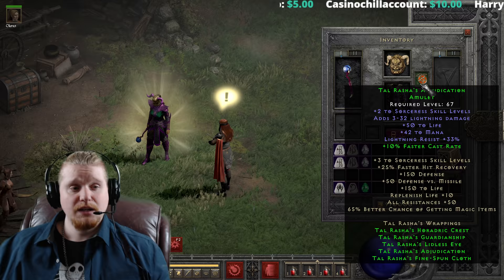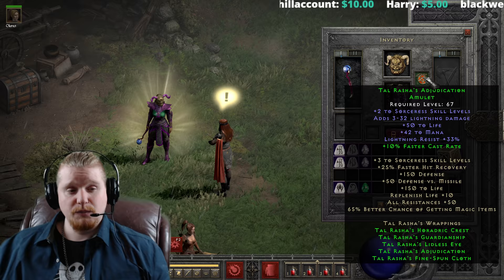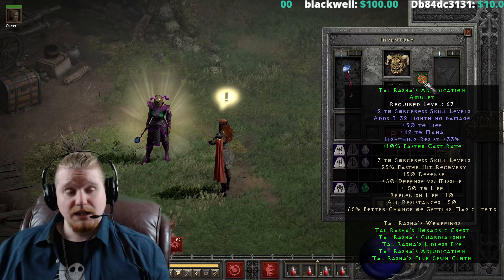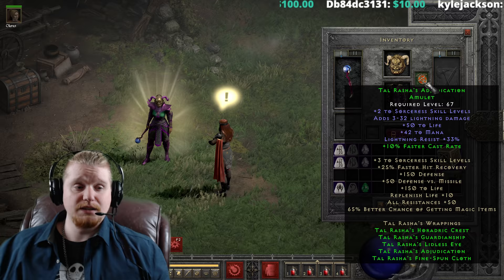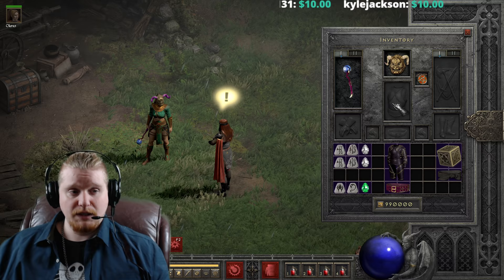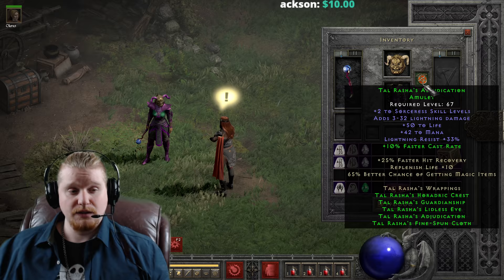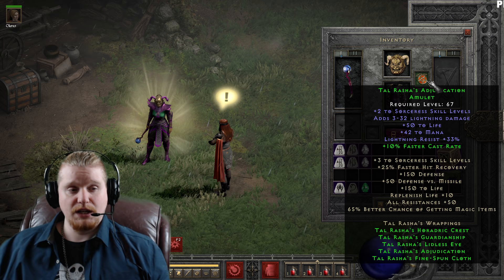We also have the Tal Rasha's Adjudication Amulet. This one is level 67 requirement. It is +2 Sorceress Skills. It has 3 to 32 Lightning damage, which is absolutely useless for Sorceresses. It also has 50 to Life, which is nice, 42 to Mana, which is great, and 33% Lightning Resistance — nobody's going to say no to a little extra Lightning resistance, that's actually a pretty important one. You don't get the green bonus until you put on four items for this particular amulet, so one shy of a full set.